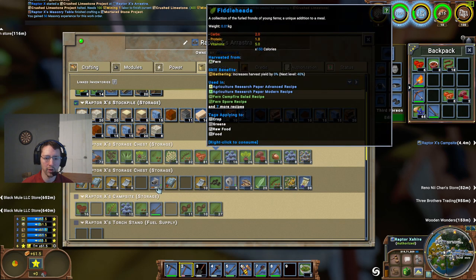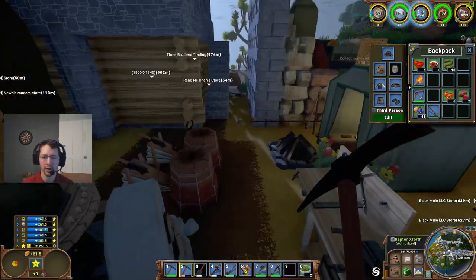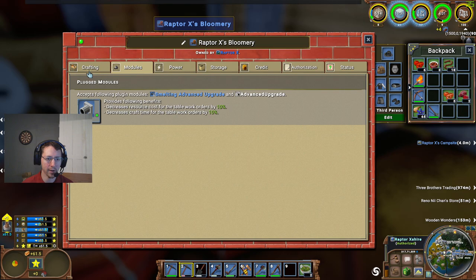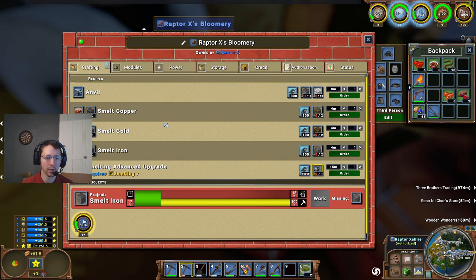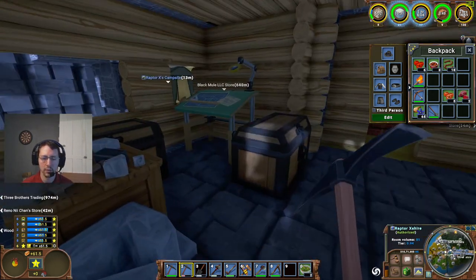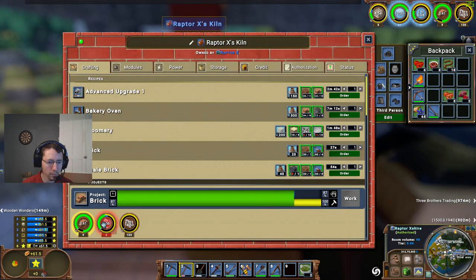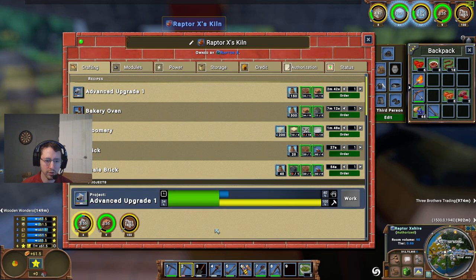We should be able to — we've got advanced upgrade 1 there. What have we got inside these modules? We don't have a module inside there — let's go ahead and get that and move it there; that'll help to reduce the cost just slightly. We'll have to create another one of those. We'll go ahead and let that one run out, and then we can move this one forward.